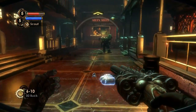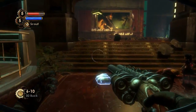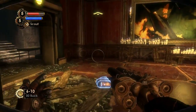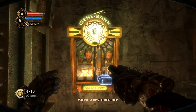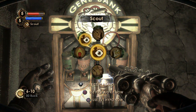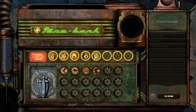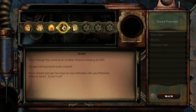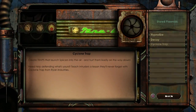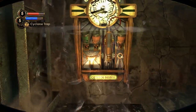Just equip Scout to one of your positions — it doesn't matter which plasmid slot you equip it to, you just need to have it equipped. Come back to the gene bank, make sure you have Scout equipped, then use it and quickly go into the gene bank just as your arm starts to move. Then you want to switch Scout out for any other plasmid.